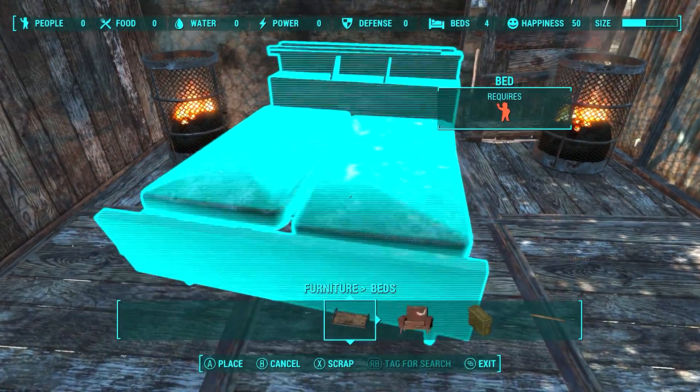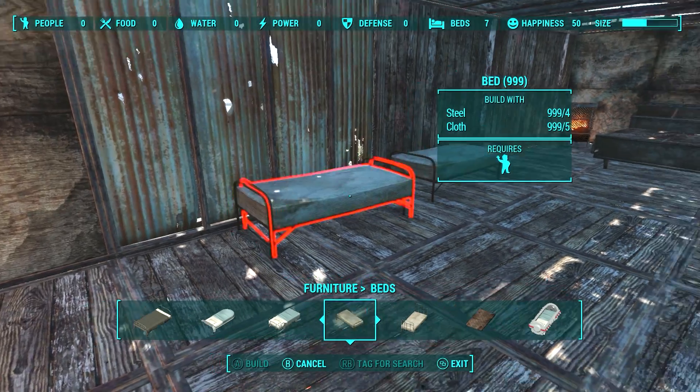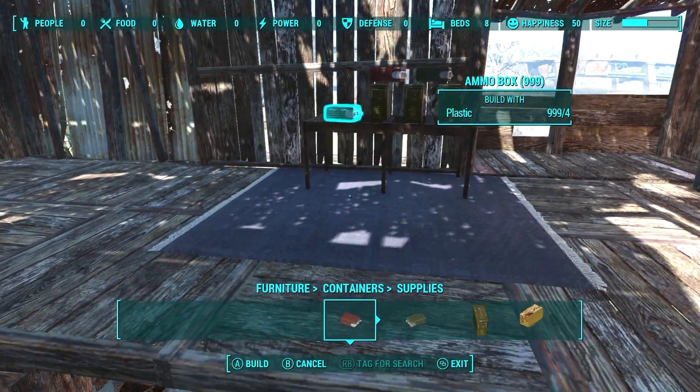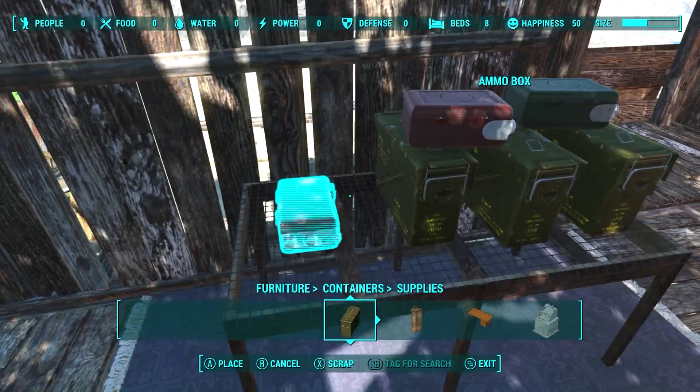The top floor has a large bed on the end reserved for the settlement leader and his nipple inspector. There are more beds along the walls for other settlers that have passed the test. I added another table and a bunch of ammo boxes before the balconies, just in case someone needed ammo if an attack happened.